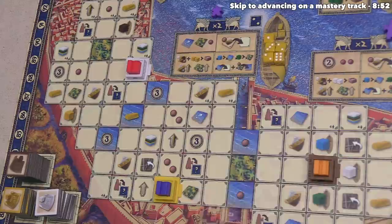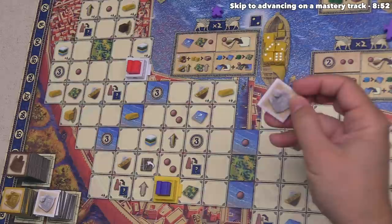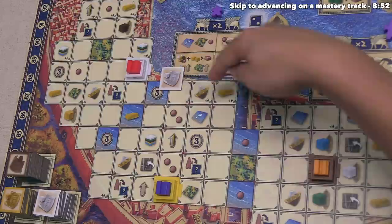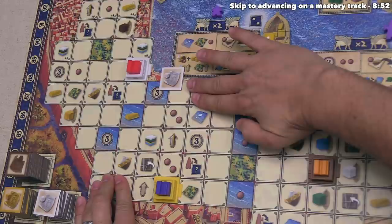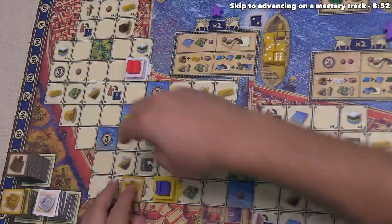We want a white project tile, so we take that from the top and place it into district two. Regarding placement rules: we cannot place onto spots unavailable for our player count — this is a three-player game and certain locations show a four-player count, so we can't use those. If we had chosen a yellow tile, we could not place it orthogonally adjacent to any yellow buildings. Those spots would be illegal, but diagonal placements are not connected and would be legal.